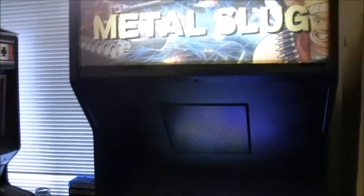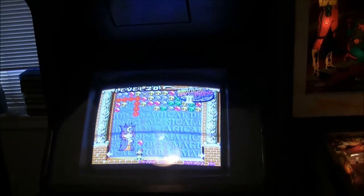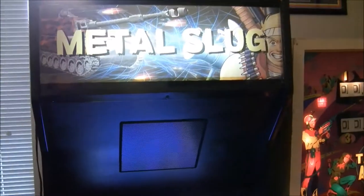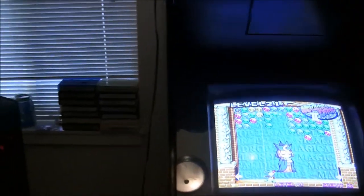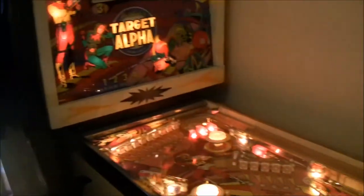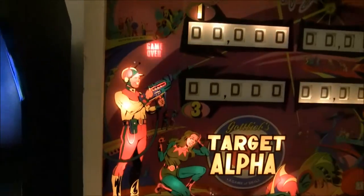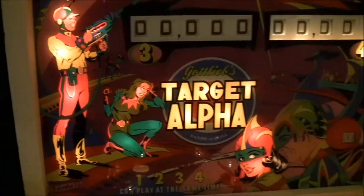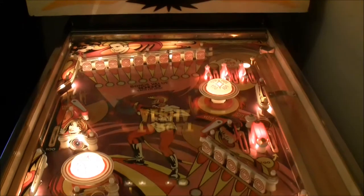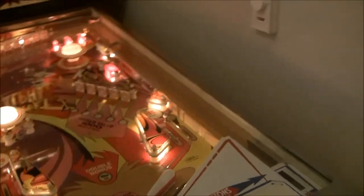Next to that is my Neo Geo — one of my newer cabinets. Puzzle Bobble, Metal Slug — definitely gets play. Not one of my favorite cabinets, but it gets played when people come over so I keep it around. There are some cartridges for it. Next to that is my one pinball — a Target Alpha. I enjoyed the artwork on this one, it's sci-fi, kind of 50s style. It's a fun game — you try to hit all ten targets in the back and you've got five up front. It's probably a little loud to have in this room, but I play it anyway.